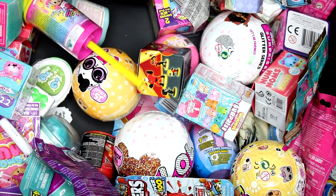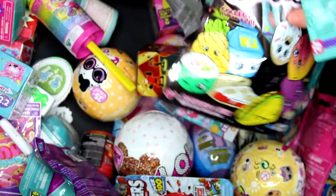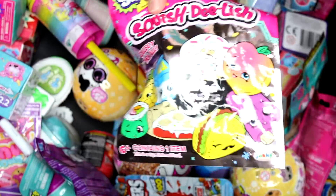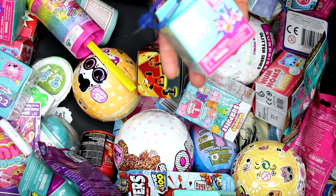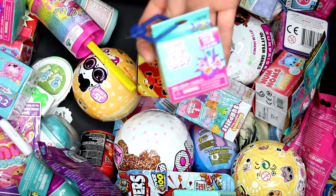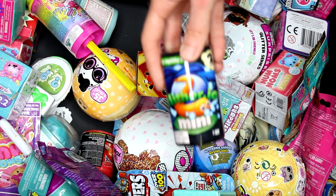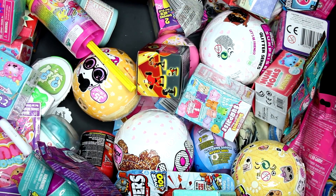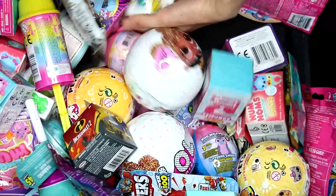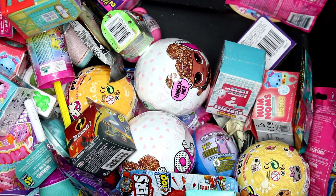It's hard to grab on to some of them. We have a Shopkins Squish Delish Series 2, and we have two of these - the Littlest Pet Shop Series 2 blind box. The Smooshy Mushy Series 1 and the Mini Squishy Slither Series 2. We also have a Puppy Dog Pals, so let's go ahead and see what we got inside each pack.